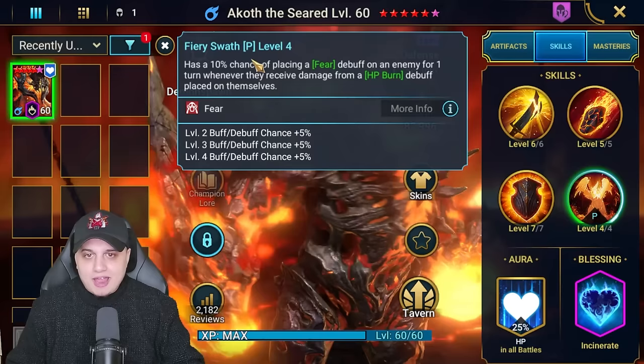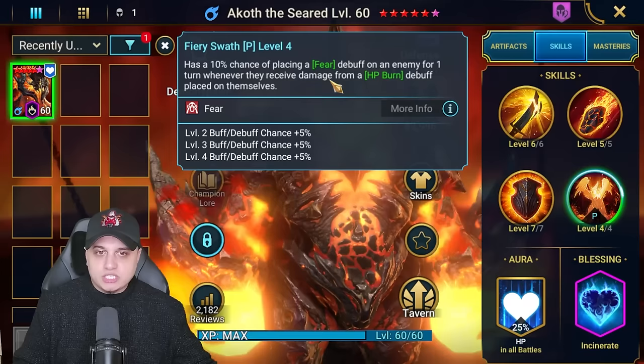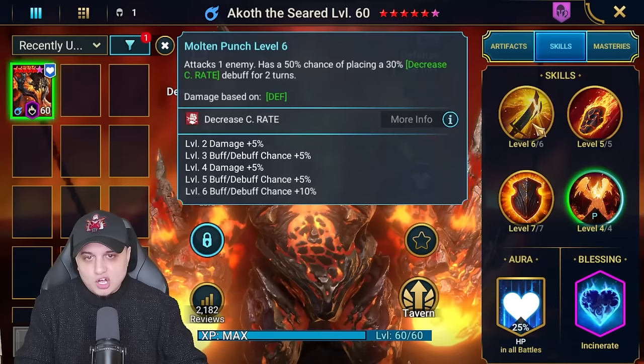The passive, Fiery Swath, has a 25% chance once booked of placing a fear debuff on enemies whenever they receive damage from HP burn debuffs. It's crowd control to pair with freeze or stun debuffs to control waves or spiderlings, but I wouldn't prioritize booking it. I'd want to see at least 75% to make it a priority.